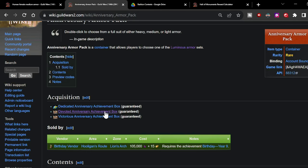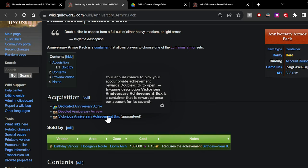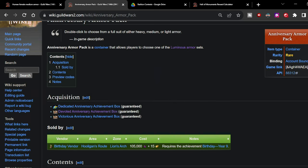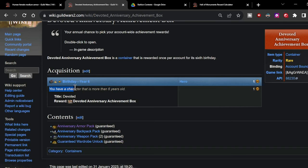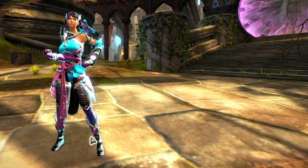The Luminous set can be acquired from the Anniversary Armor Pack when one of your characters reaches their sixth birthday. You can also receive this on your seventh and eighth birthdays, so you can collect all three weights — light, medium, and heavy. Make sure not to delete any of your oldest characters — you can get some really nice armor pieces just from birthday presents, even if you don't play those characters very much.